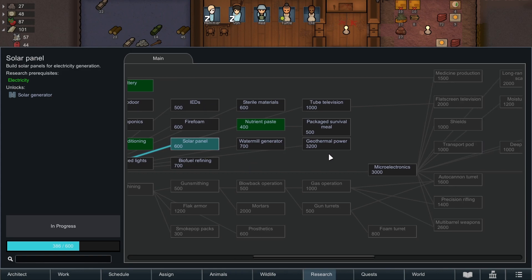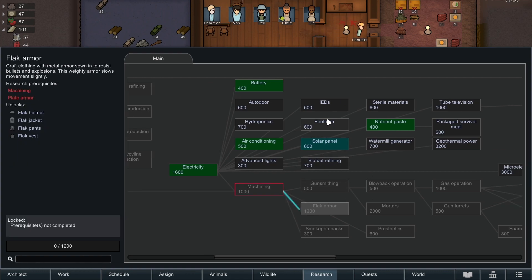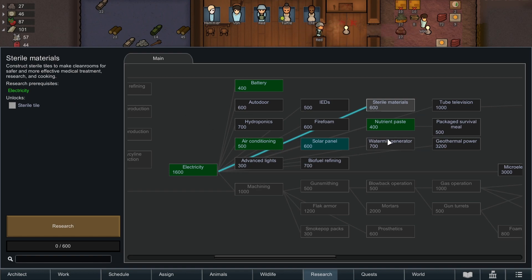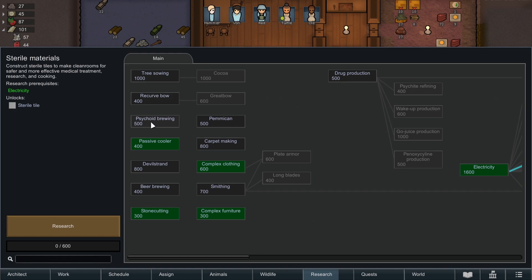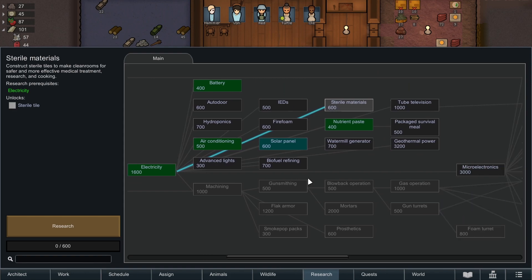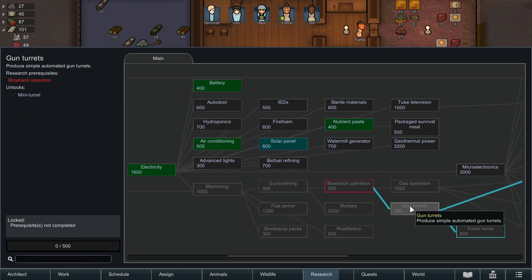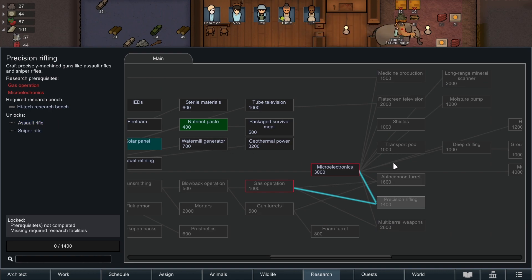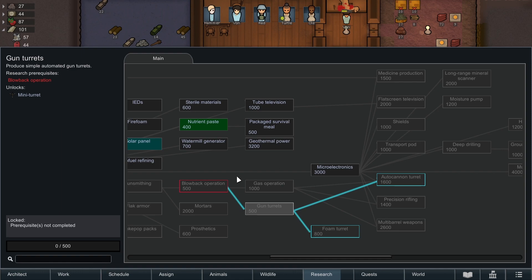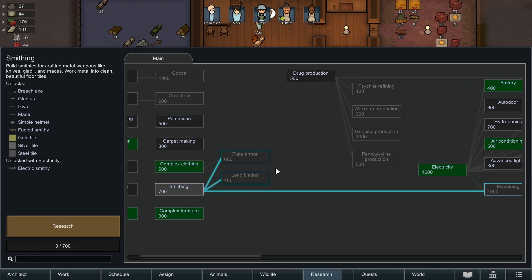We're almost done researching solar panels. After solar panels I want to start smithing because I'd like to get some flak armor. I'd also like to get some sterile materials sooner than later for our hospital area. I think I'd really like to rush to getting some guns. If we could get gun turrets sooner than later for some better defense - that requires blowback, which requires gun smoothing, which requires machining, which requires smoothing. We've got a long journey ahead but I think that's the best course of action.